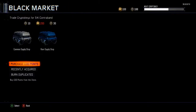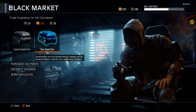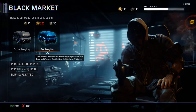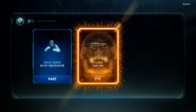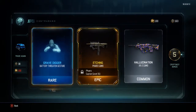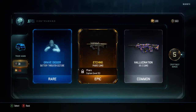Black market time — we have 188 crypto keys, not that many, but hopefully we get a weapon. We've only got about six or seven to open. I'm opening these with my girlfriend as usual. First one — an etching for the pharaoh. Not sure if I've got that for the KN before. Here you go baby, let's see.